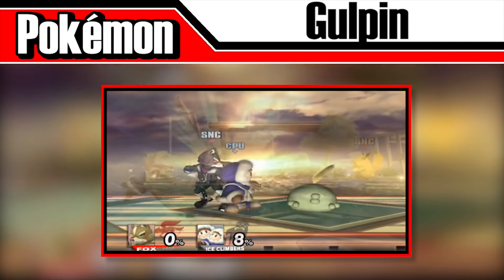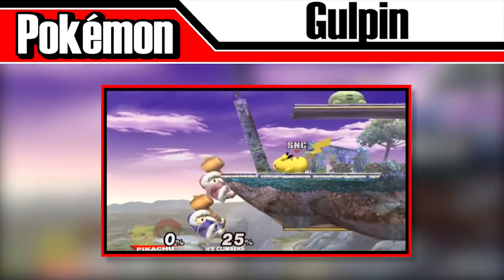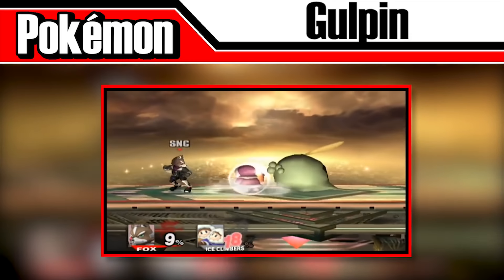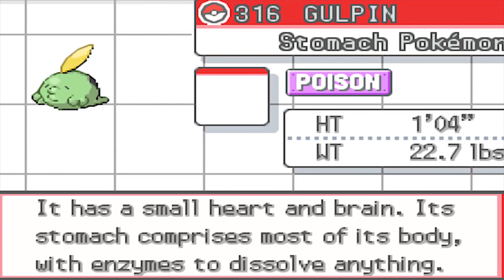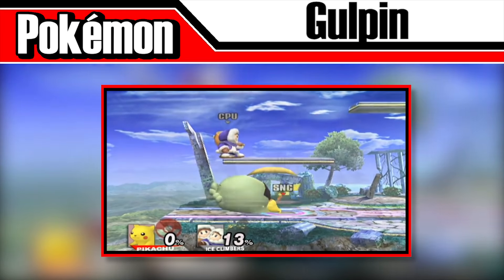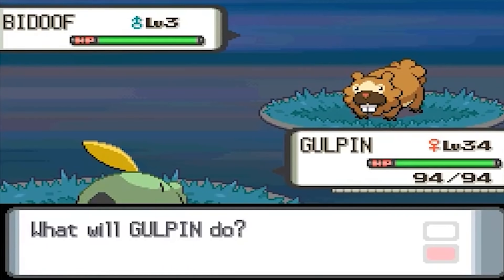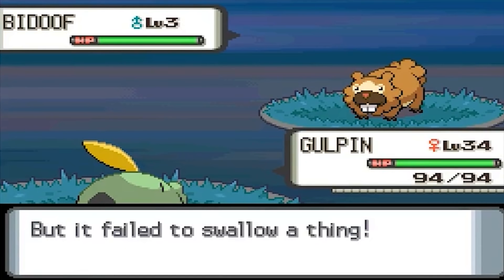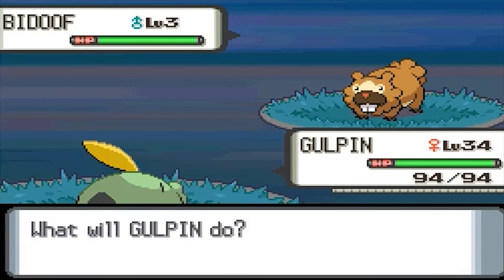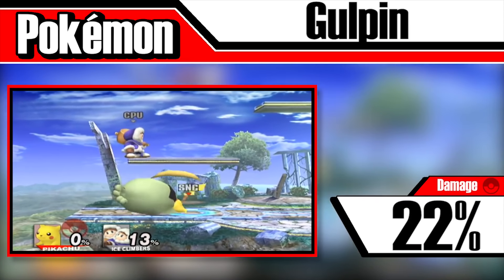Gulpin was a Pokémon that only appeared in Brawl, which is a true shame given its uniqueness. Gulpin will remain stationary when released, waiting patiently for an opponent to get close. When one does, it'll open its huge mouth and swallow them whole, keeping them there for a few seconds and continuously damaging them with its stomach acid — which can apparently digest anything according to its Pokédex entry. Opponents can get out sooner with some button mashing, but while they're trapped, the summoner of Gulpin can attack them freely by attacking the stomach Pokémon, making it easy to double or triple the damage. The move it uses is Swallow, though in the Pokémon titles this move fails unless Stockpile is used first. This Pokémon will deal around 22%, plus whatever damage the player deals.